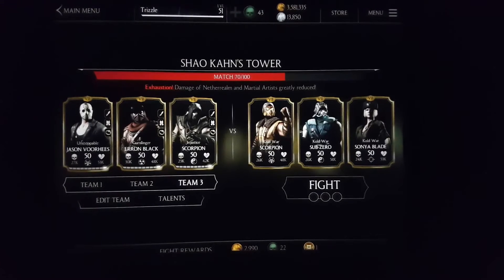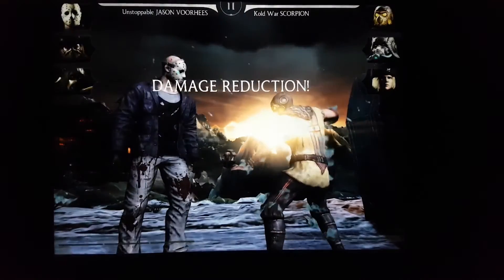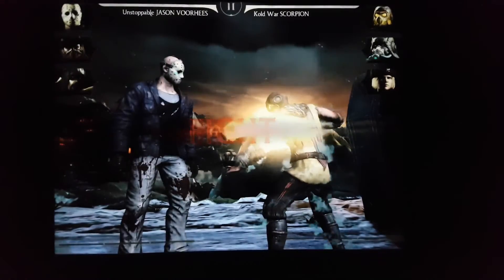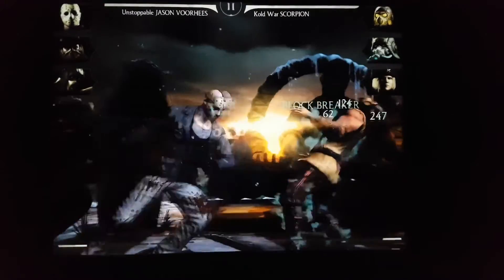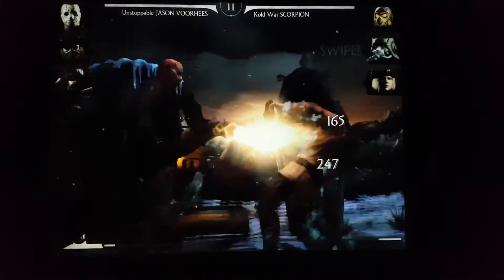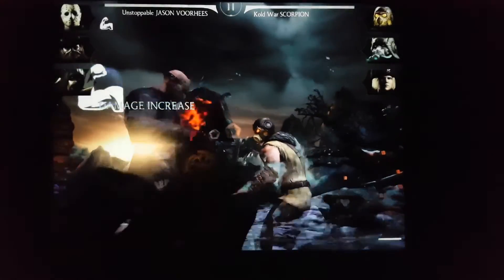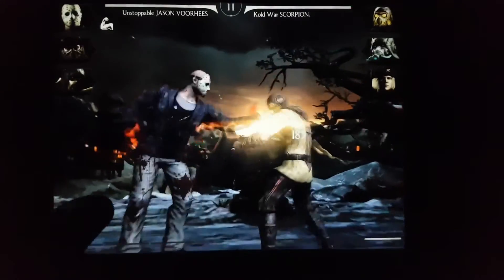This is match 70. I don't know if anyone has completed Shokan's tower yet — if so, let me know how you found it. Some of these challenges have been quite interesting to say the least, but nothing too difficult at the moment. You can see they've all got the annoying Sonya Blades with Frost keeping them protected, so I need to just get this out of the way and break the ice basically.